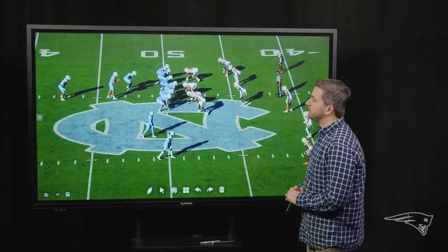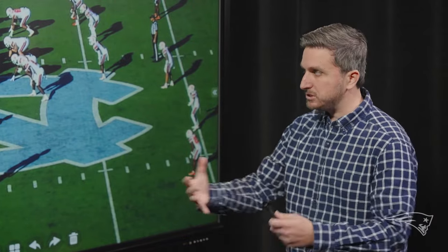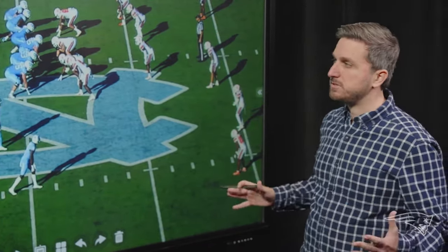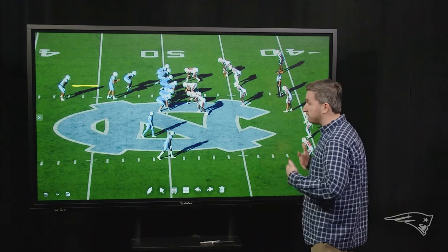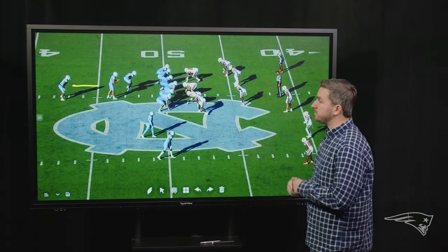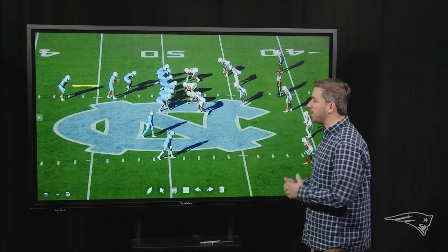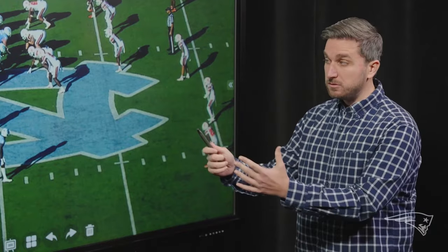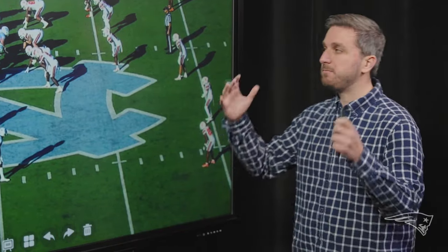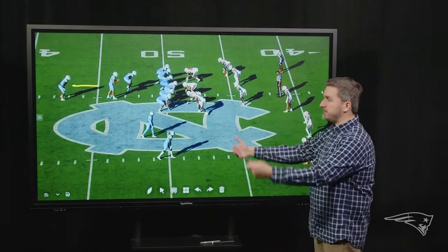Another reason why I really love Drake May for the Patriots is that they ran a lot of pistol formation at UNC. Pistol formation means the quarterback is in what is typically shotgun, with the running back directly behind the quarterback. The biggest reason why this is different from regular shotgun is that he's going to have to turn his back to the defense and play out a play-action fake — essentially creating the same idea as being under center. With Alex Van Pelt and this new Patriots offense expected to be under center heavy and play-action heavy, the pistol is the college version of being under center, making the transition to an under center offense very easy for him.